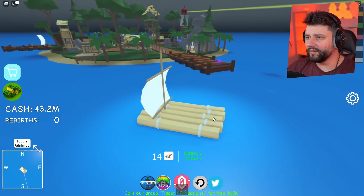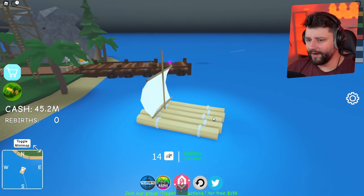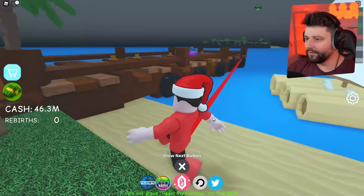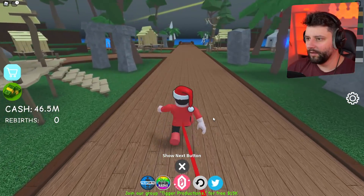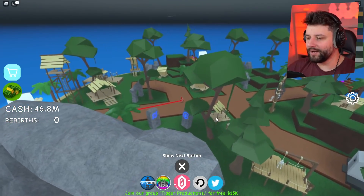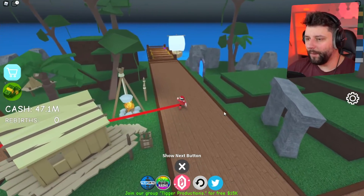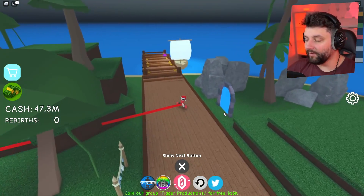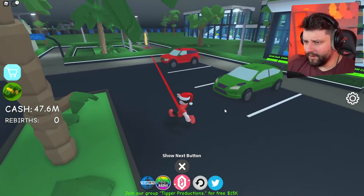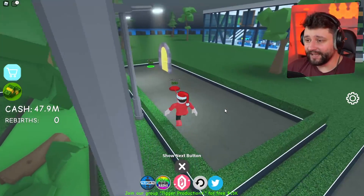Have I purchased everything on this island? I still don't know what this random island is - I reckon it has to be a pirate island of some kind. We're going back through the teleporter right now, and I think it's now unlocking potentially the next island - the cargo island!